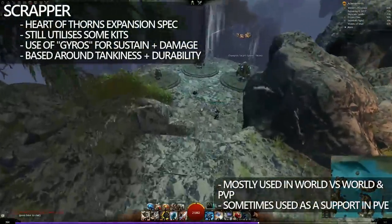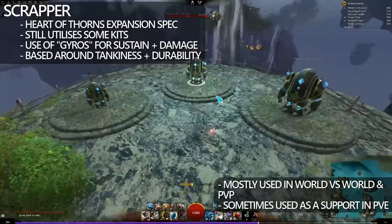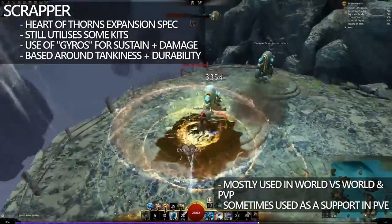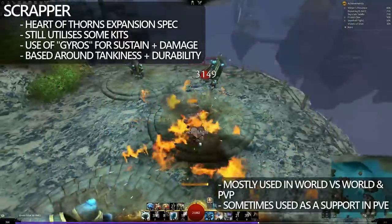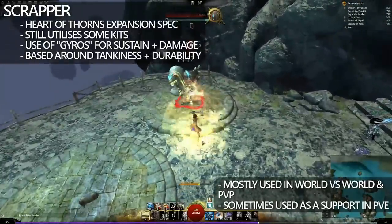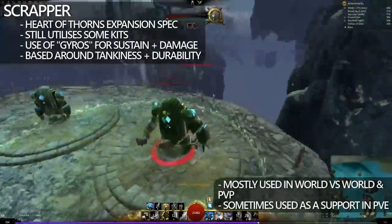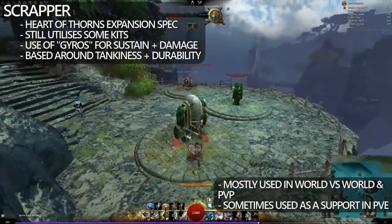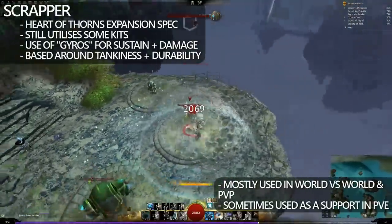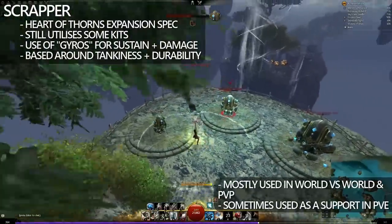Now, the base kit of the Scrapper is intended for it to be a sort of a tank. The Hammer Kit is based around being CC-based — Hammer 5 is a stun, they have deflection on Hammer 2, evade frame on Hammer 3, and a block on Hammer 4. The Gyros are little machines that float around the Scrapper that give them little buffs — Bulwark Gyro is a barrier, the Medic Gyro does healing around them, and Stealth Gyro is the elite that gives them an AoE stealth field. I do still find this quite clunky to play; however, it does see some usage in both PvP and PvE, from a support to a side-node duelist.